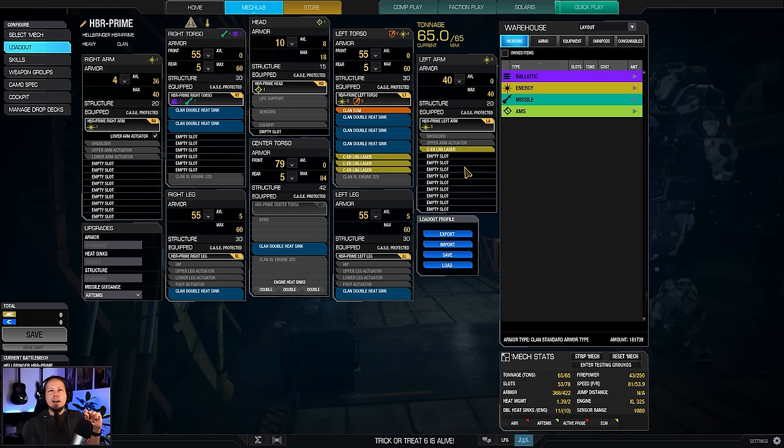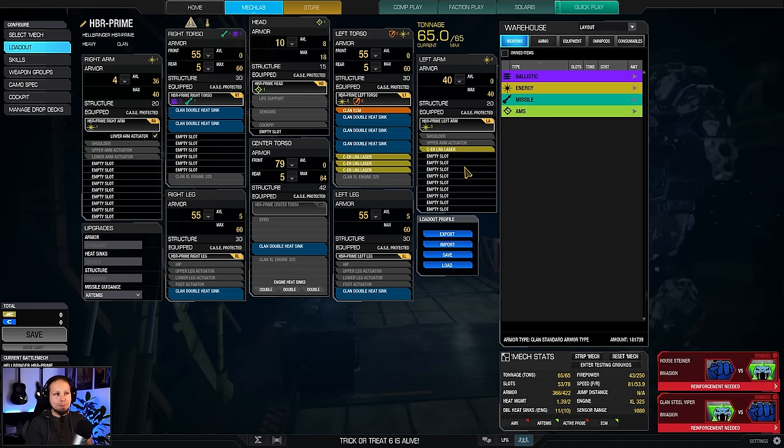Therefore, I'm going to put the points that would give us an active enhancement into something that gives me a passive bonus instead — for example, cooldown, armor, heat dissipation — anything that helps me that I cannot influence with my own skill. That's why I'm not using advanced zoom.